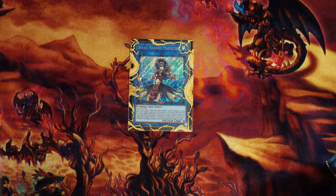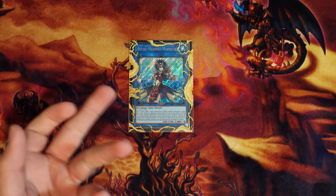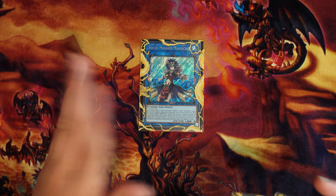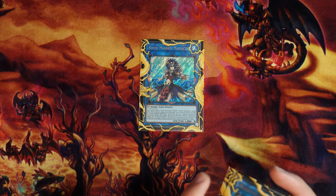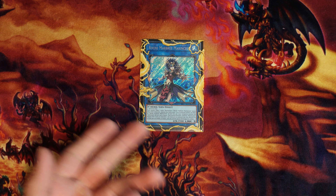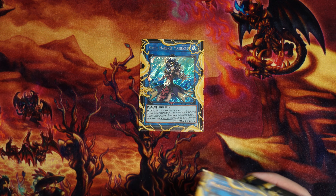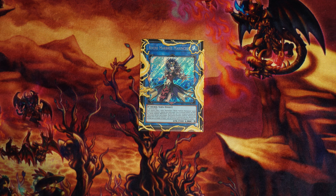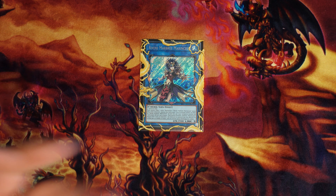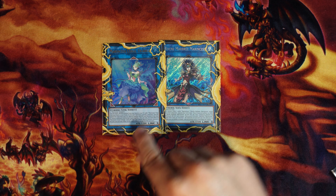Marbled Rock is an MVP for getting Wave back and also interacts well with Goes and Match — you can stop an attack so they can't crash anything if you have enough Marincess monsters in hand to discard. The other link-three — I sometimes wish I had a second copy — the graveyard effect is insane: searching Wave is great, but the follow-up where you can banish from your grave while your opponent is the only one controlling a monster and summon back water links whose link ratings equal exactly three is like a Soul Charge — amazing card.